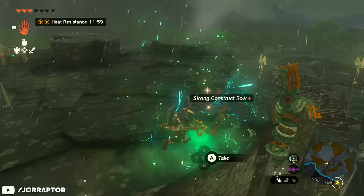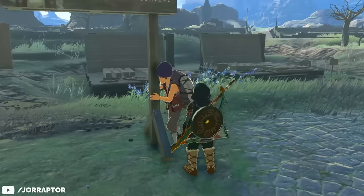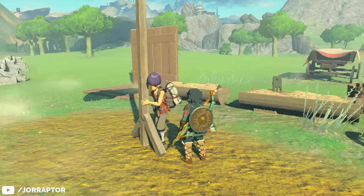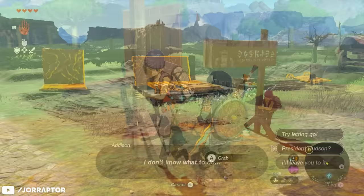There's a link in the description to an article from Attack of the Fanboy with details on that quest chain. And did you notice this NPC with the signpost on your way out of the castle? Meet Addison — the easiest way to make rupees in the game I've found so far. You'll encounter him in many spots in Hyrule, usually next to the road, and he always has the same problem: he's afraid to drop the signpost of his beloved company president.